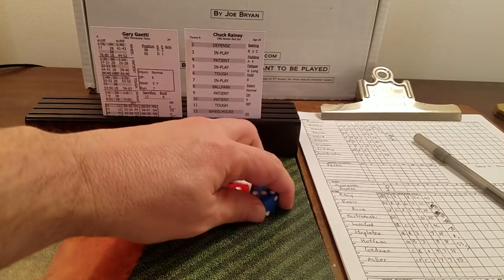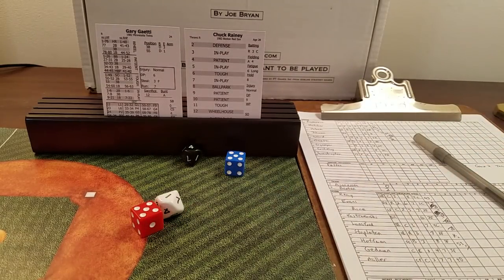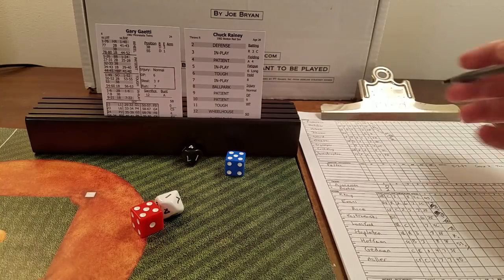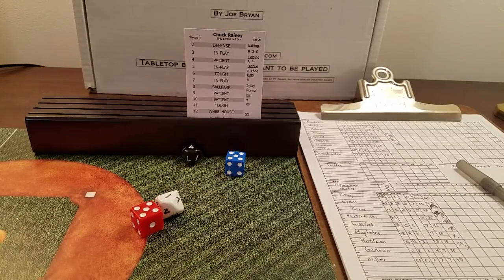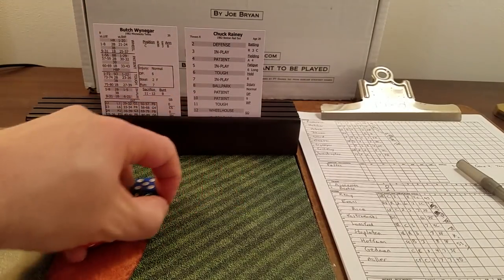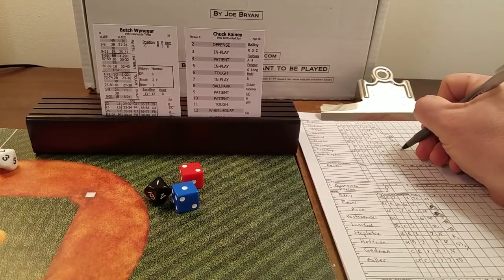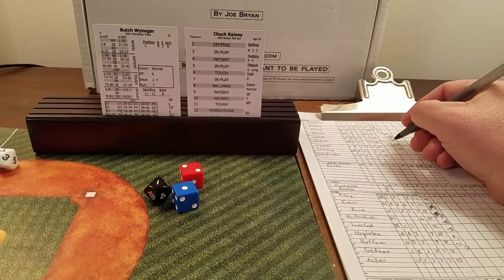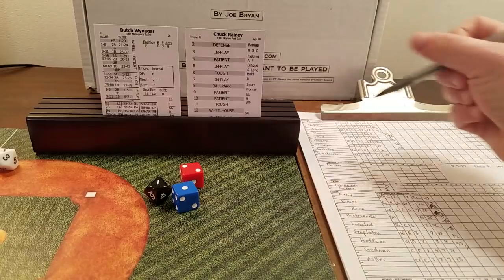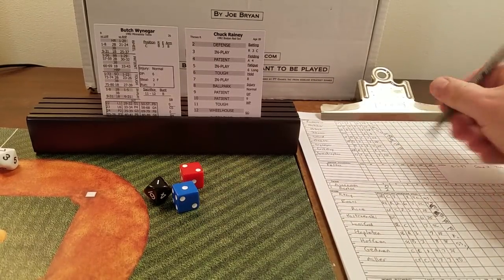Ward grounds into the literal twin killing, bringing up Gary Gaetti. Ten is patient, 41 — he gets hit by a pitch and reaches with two outs. For Butch Weininger, the switch hitter, three is in play, 17 is a base hit. Gaetti's run rating is higher than six, so he automatically gets two bases with two outs. Runners at the corners after that double play — two outs.